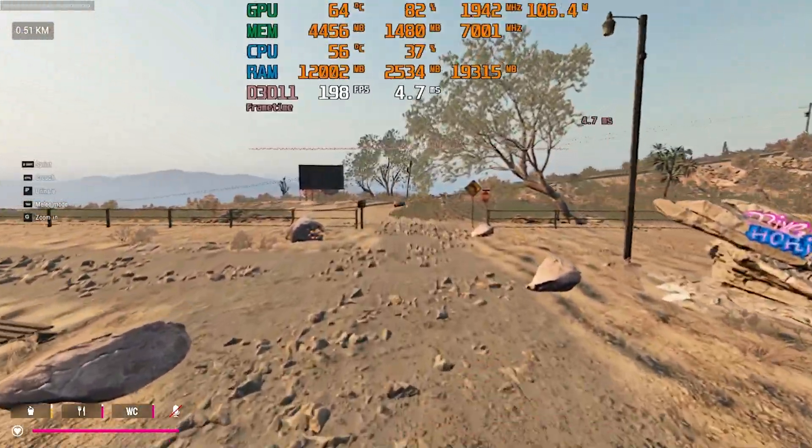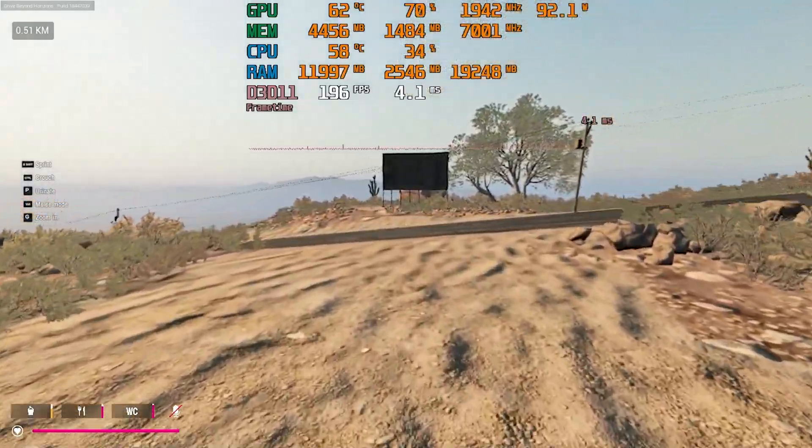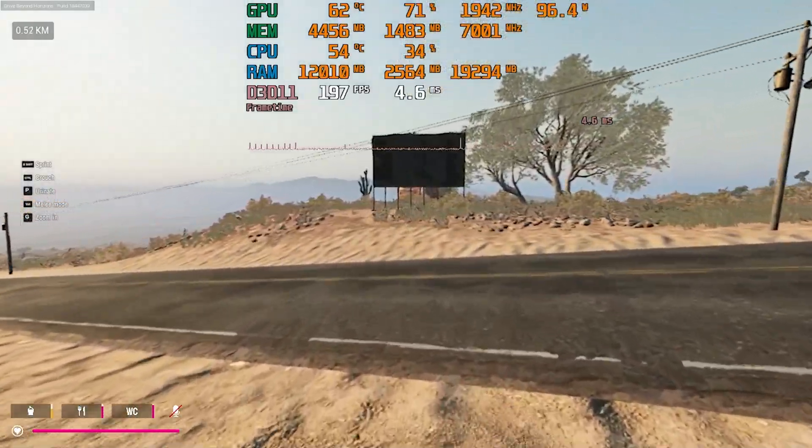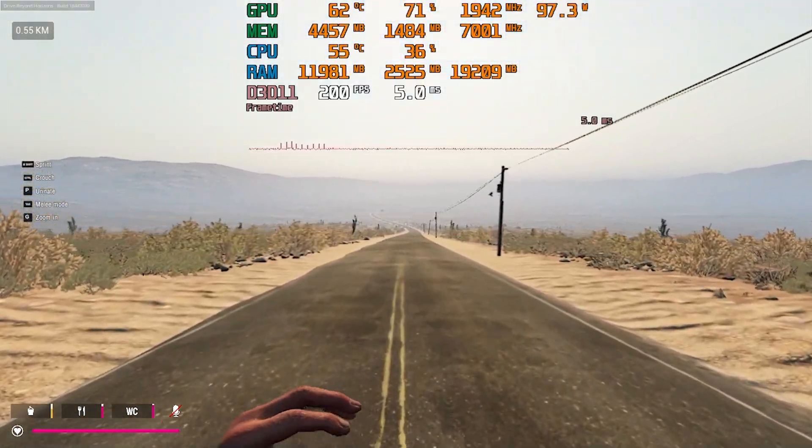And as you can clearly see, the game speed has reached an insane number of 200, which is great. With this amount of frame rate increase, you can easily run this game on low-end graphics cards and get rid of the frame drop.